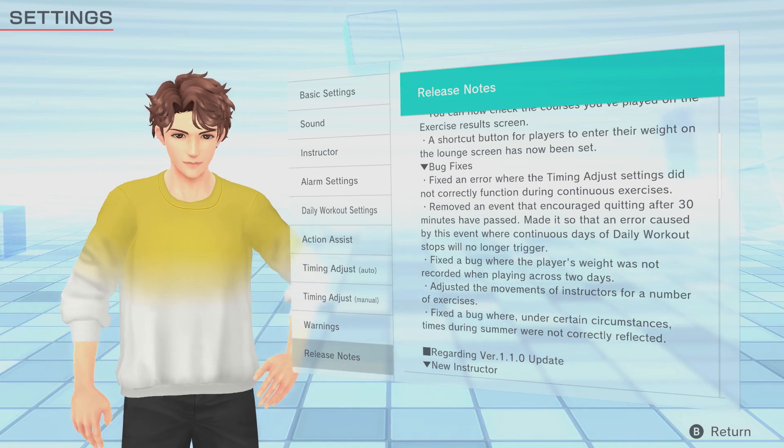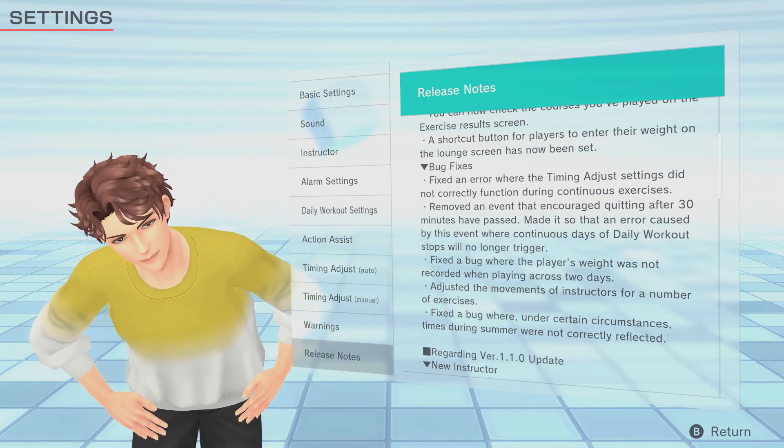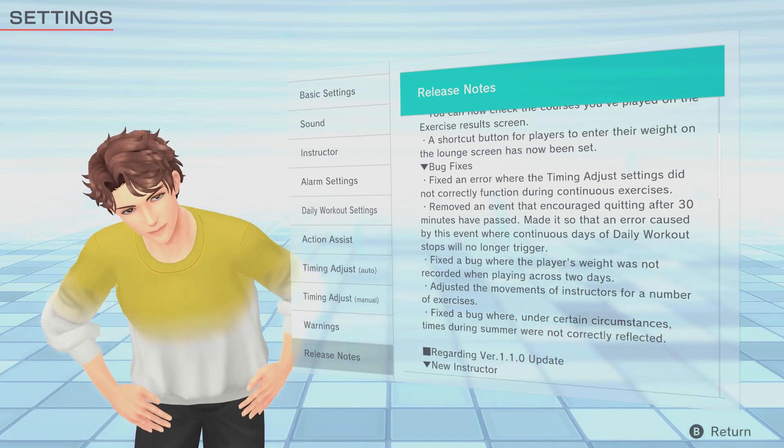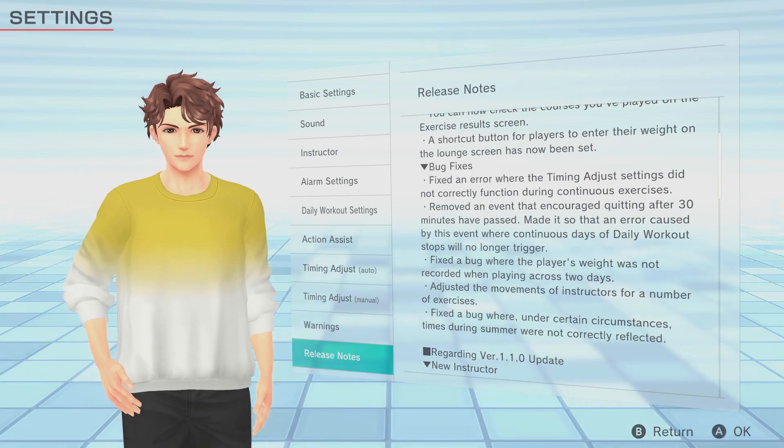Next, we've got some good old bug fixes. I don't believe I've encountered any of these bugs during play with the exception of one — apparently timing adjust wasn't working on continuous exercises, and they've also removed an event that encouraged you to quit during daily workouts. This is the one I've seen: after 30 minutes of working out it would ask you whether you wanted to cool down, and as much as we appreciate that, if you've set a daily workout to be 38 minutes, having it try and get you to stop just before the end is probably not the best idea, so I appreciate they've removed that.